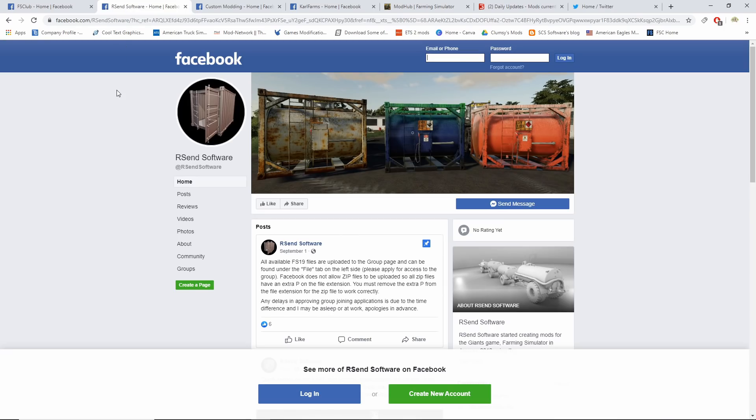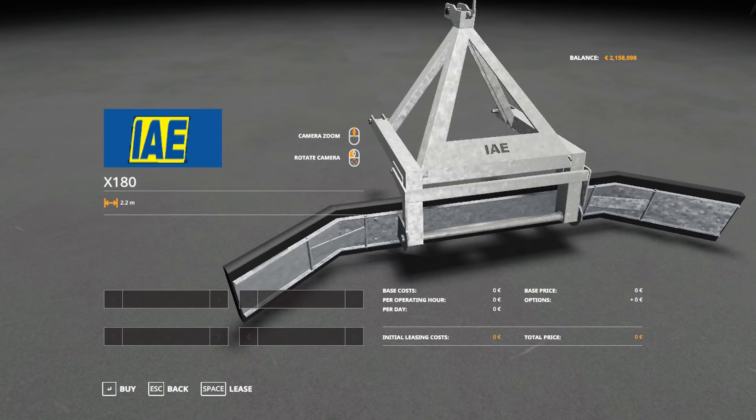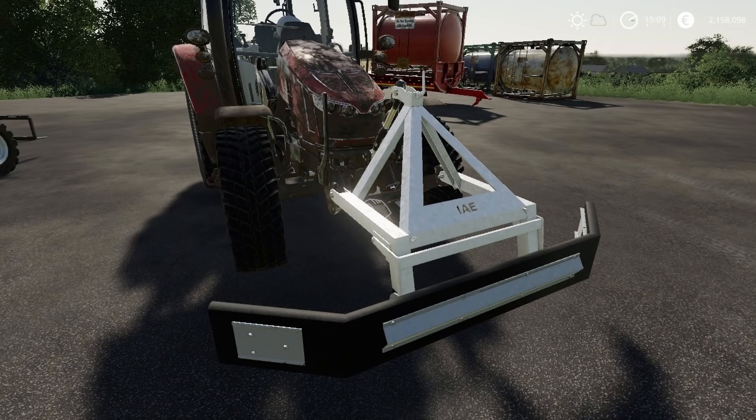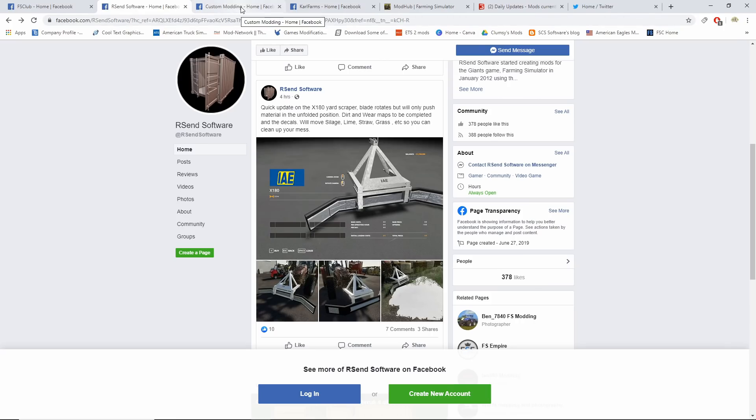Next news: there's a software update on the X180 yard gripper. The blade rotates but only pushes material in the unfolded position. Dirt and wear maps are to be completed, and with the decals it will move silage, lime, straw, grass, etc., so you can clean up your mess. Really good looking mod — thinking this is going to come to consoles too.